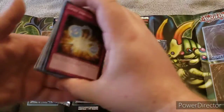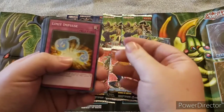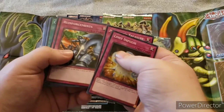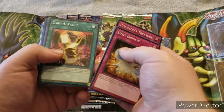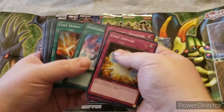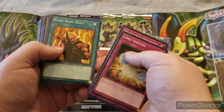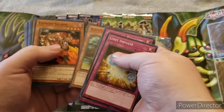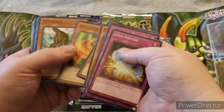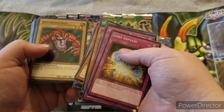All right everyone, I'm back. I cut the video because I noticed the lighting wasn't very good, so I went and got a lamp so it would be better. Here are all the cards we already went through, just in case you didn't see them since the lighting was pretty bad. After this we'll get right back into opening the Weevil deck and the rest of the packs.